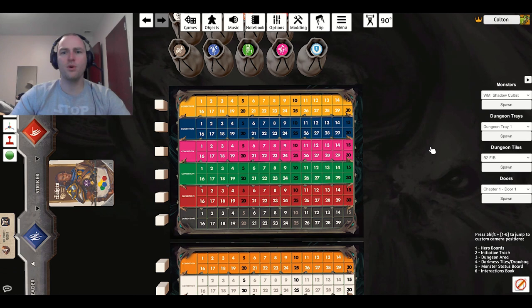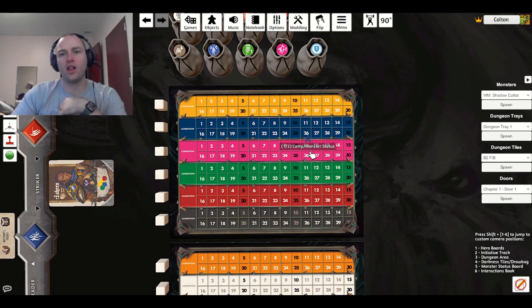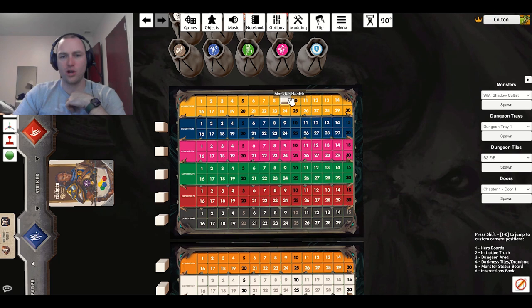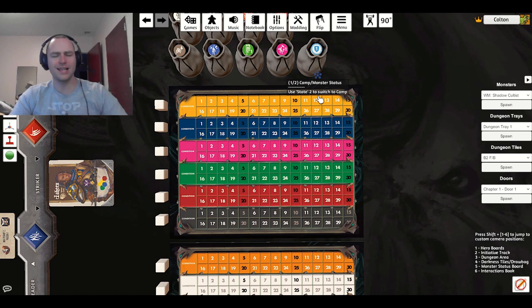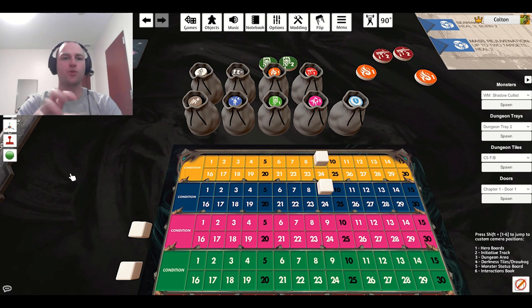This is going to be the enemy health tracker. The base game comes with little bases that you connect to with different colors — this is how you follow each one's health. You'll grab the Skeleton Archer mini, place that yellow base onto it, say the yellow one has 9 health, and track it down to 0. If you have two skeleton archers — one yellow and one blue — they will activate in color order: yellow goes first, then blue. If there's more than one of a certain type, you always start at the top and go down.